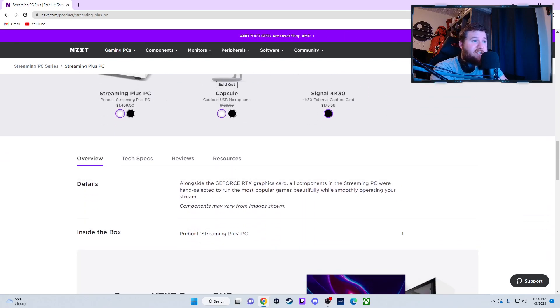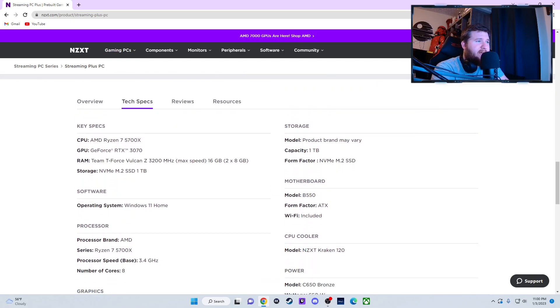Looking at the tech specs — you get two sticks of 8 GB for 16 GB total at 3200 MHz, just the very basic T-Force Vulcan C RAM. You can get two more sticks for like $50 to $60 and double that RAM to 32 GB — four sticks of 8 GB. That's currently what I'm running right now. Here you're getting an M.2 NVMe SSD, a one-terabyte one, which is better than 500 gigs but I still feel like you'd need more storage.